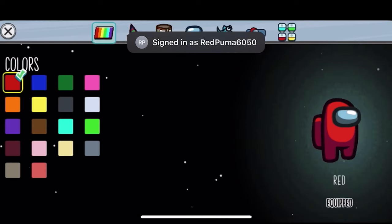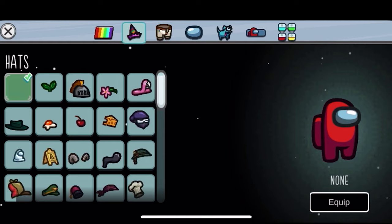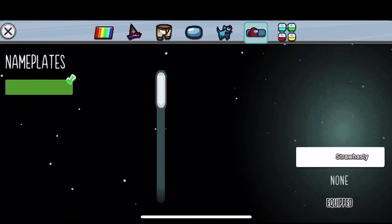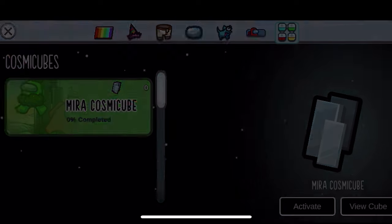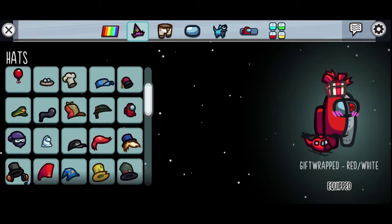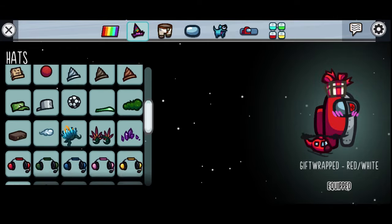All right, now let me show you what I've got. Colors don't matter. As you can see, I have almost nothing unlocked — buying all this would be too expensive and my mom won't buy me these. All right, let me join a game real quick so I can show you what I just unlocked. As you can see, I have every hat that is available.